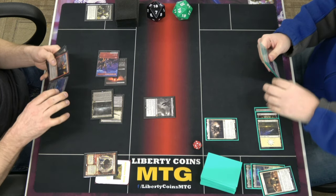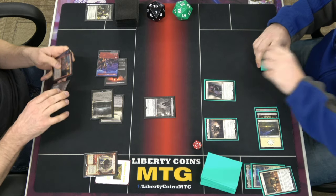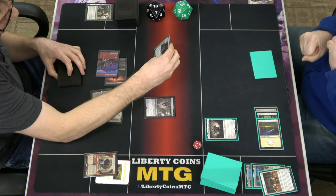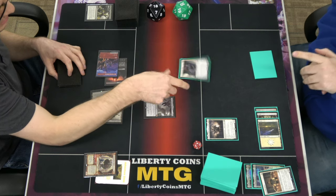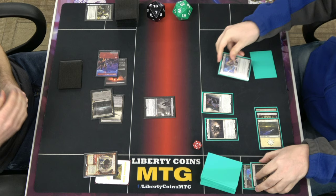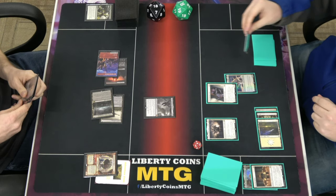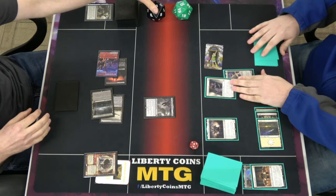Tap 3, play Extraction Specialist — she has lifelink. When she ETBs, I can choose a creature card in my graveyard with converted mana cost 2 or less and return it to the battlefield. As long as she is on the field, it can't attack or block. We're going to grab one of our Thalias back — creature count back to 3. Go to combat, swing Adeline and the human at you. That puts her up to 4 power. Opponent goes to 13. Pass.